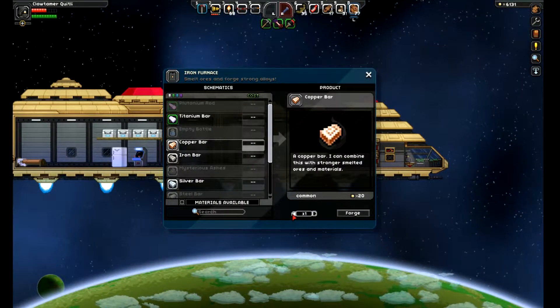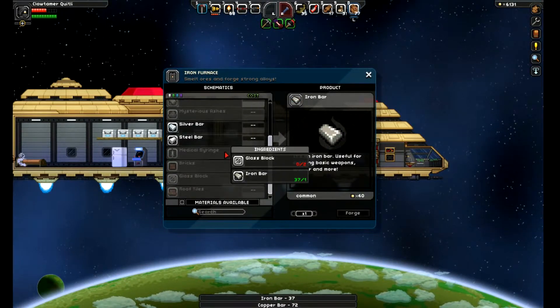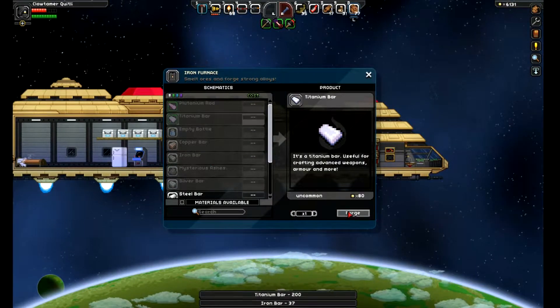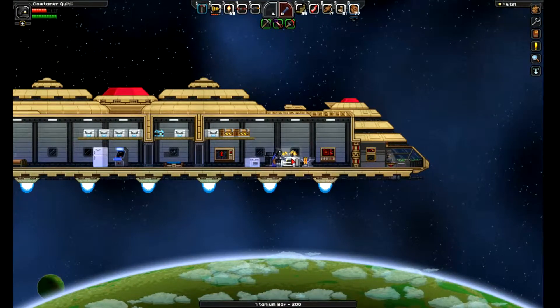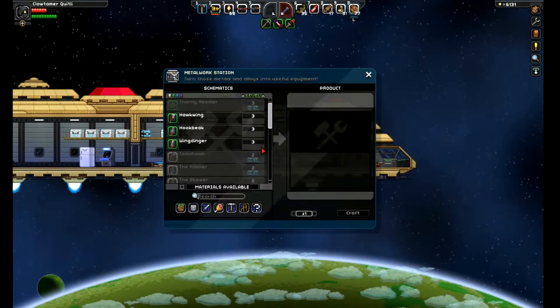Iron bar. Copper. Iron. Silver. Titanium. What do I need to do with Durasteel? Do I need to do my forge here?